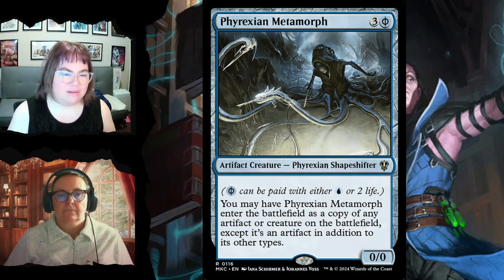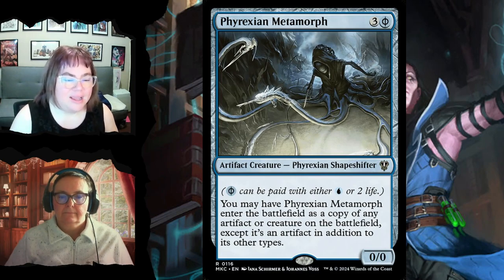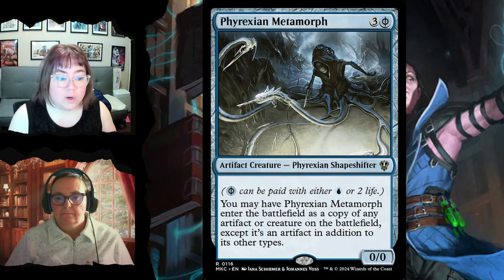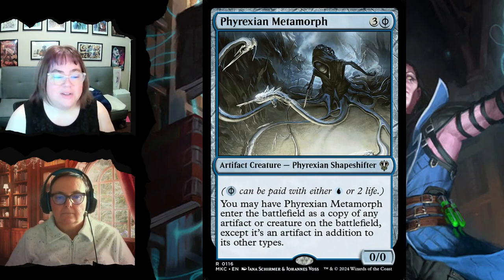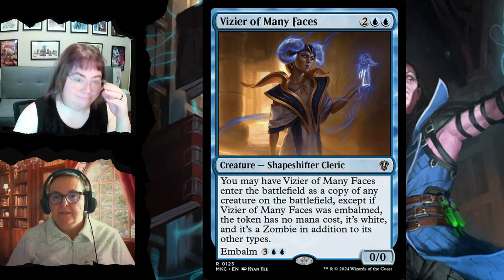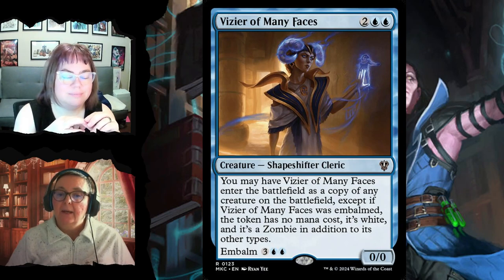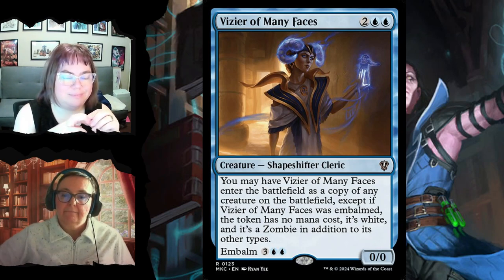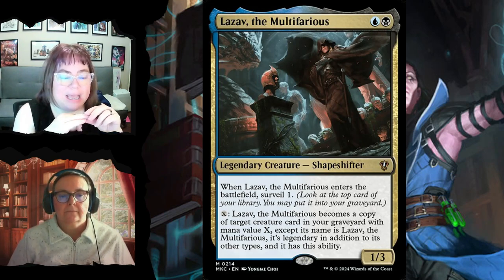Phyrexian Metamorph for three and a Phyrexian blue mana — or pay two life instead of blue — enters as a copy of any artifact or creature on the battlefield, and it's an artifact in addition to its other types. The legendary rule still applies. Vizier of Many Faces similarly copies any creature on the battlefield, and has embalm so it can come back from the graveyard as a 4/4 zombie token.